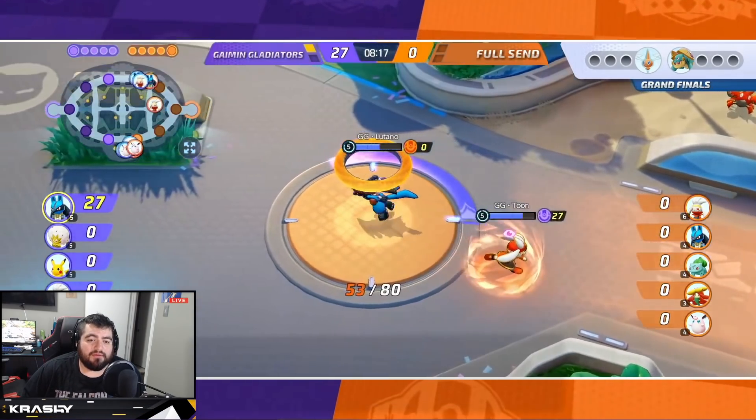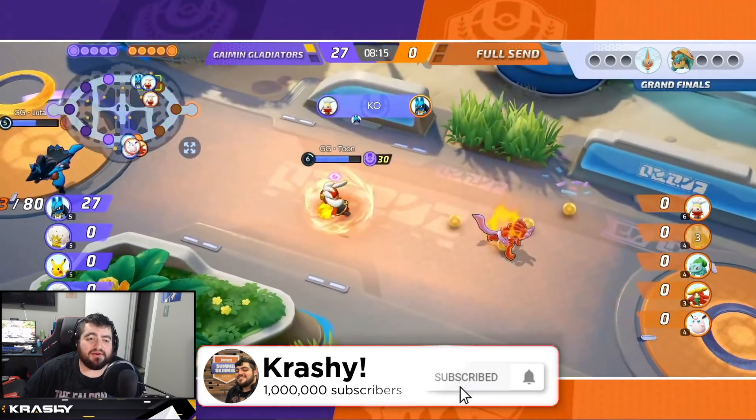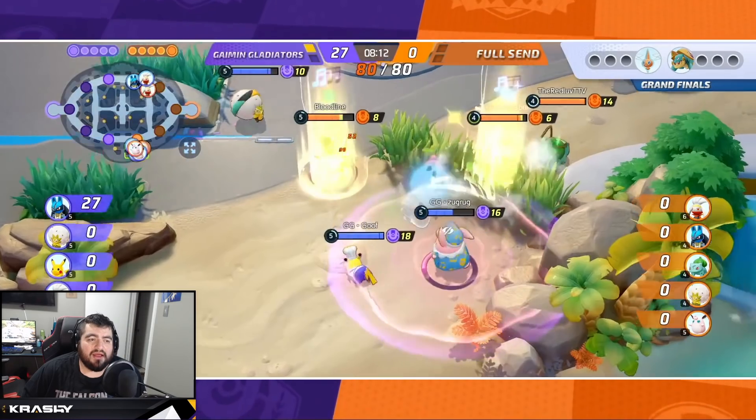Zugrug saves that eject button to stay alive and get out of danger. They pull that neutral Audino into the bush. This is where the lane is probably going to run away with it. GG looks like they're starting to do really well — they've gotten a knockout in the lane, and top lane is getting dove and pushed. This is going to turn into a really good experience lead for Toon.